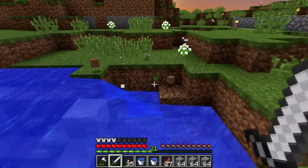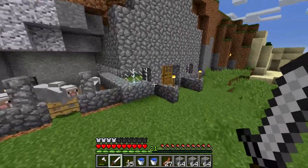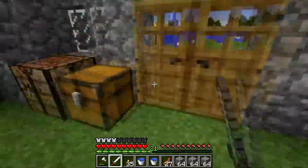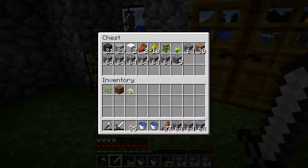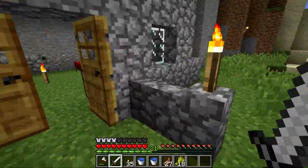Okay, creeper. I should have brought netherrack with me to convert, but oh well — too late now. This is the UN construction chest. Apparently Jason's ravine is in the name of the UN, so that's nice.